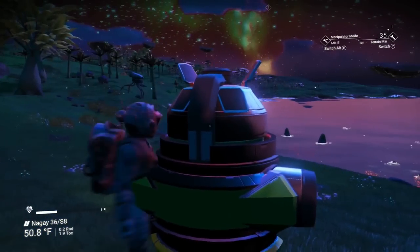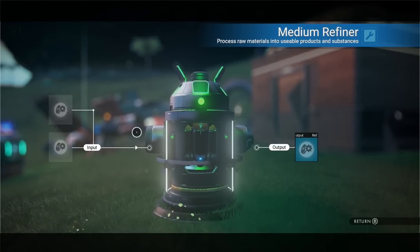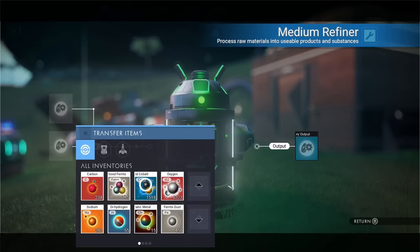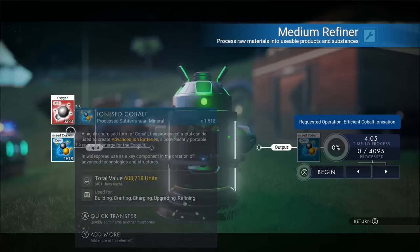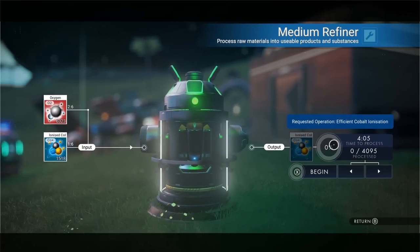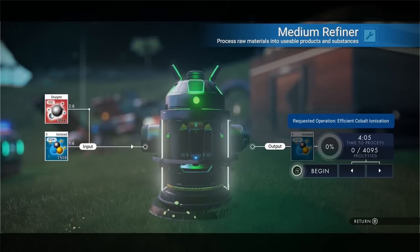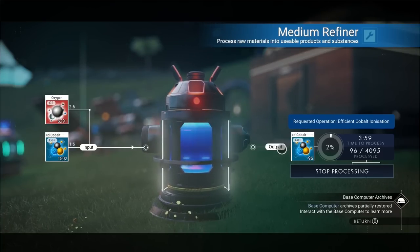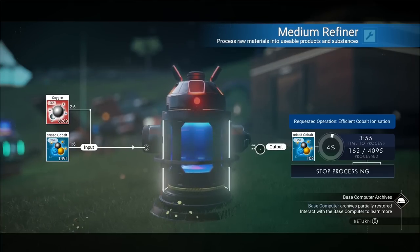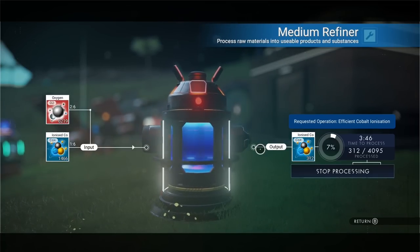Our cobalt is now refined into ionized cobalt. We take that ionized cobalt, put it back in the medium refiner, add oxygen, and get a large amount of ionized cobalt — for my 1,500 I'll make about 8,000, which is times six. The ionized cobalt is not what we sell; we actually sell cobalt. You put ionized cobalt in the refiner by itself and it doubles into regular cobalt, making twice as much cobalt as ionized.